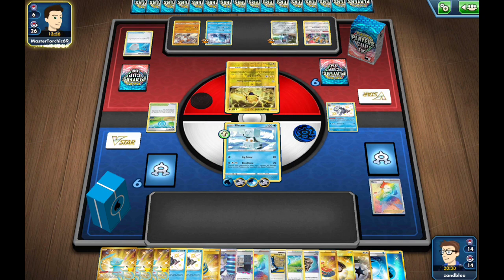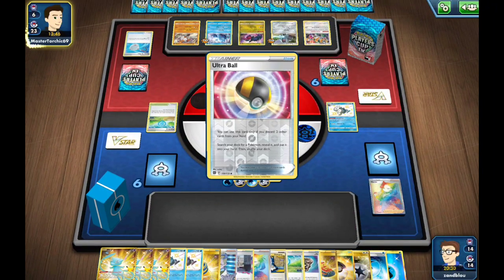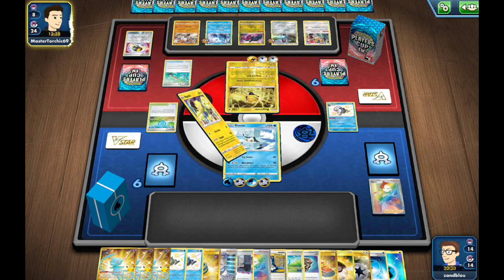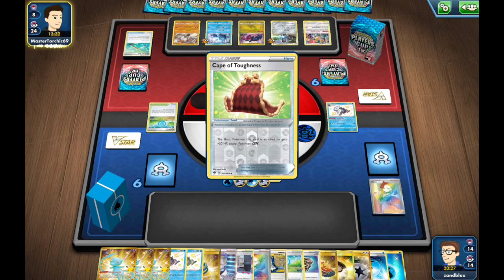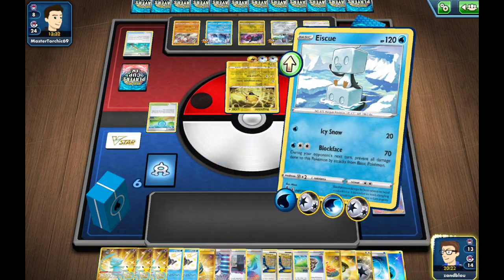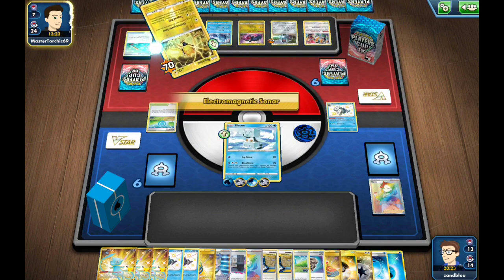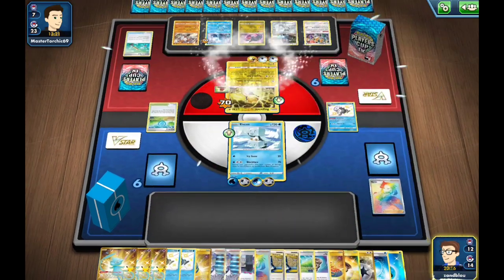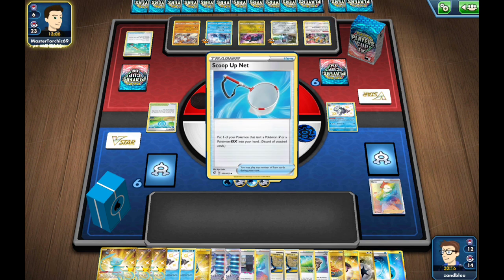They draw a double Net — a bit of a new big-brain play by my opponent. They Ultra Ball for Regieleki and start putting more stuff into the deck. There's Sonar again and I'm using Block Face — a very complex play where I just press the button and hope my opponent presses the concede button soon. They have nothing they can do.